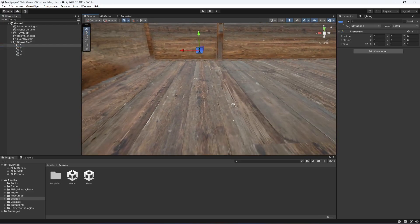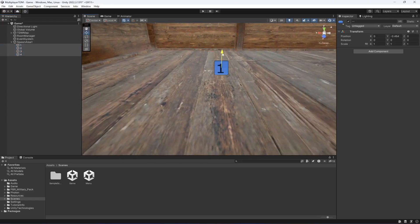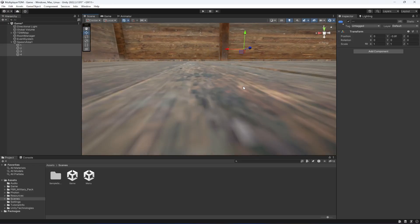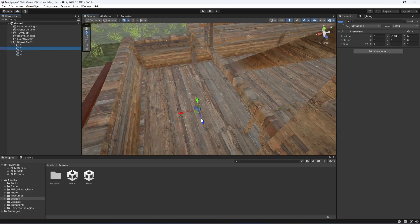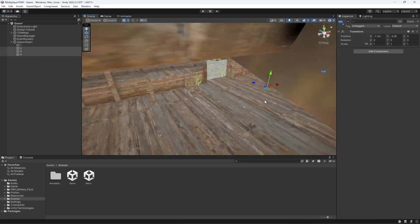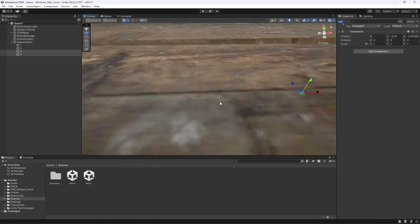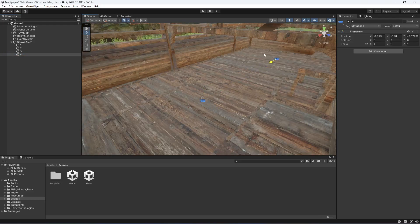Select all of the spawn points and move them to the ground. Spawn point 1 will be right here, then move spawn point 2 a little bit to the side, then spawn point 3 goes right here, and spawn point 4 goes right there. So this covers all four spawn positions on the ground.